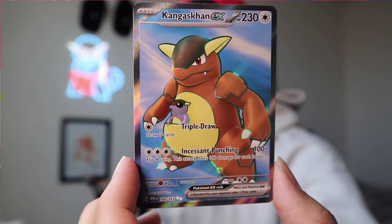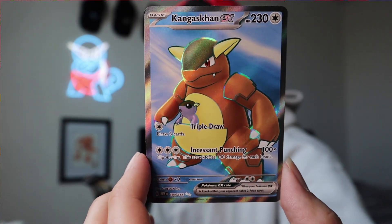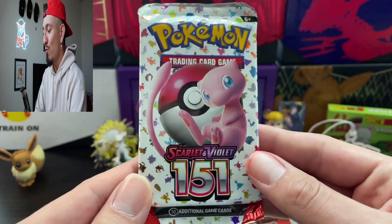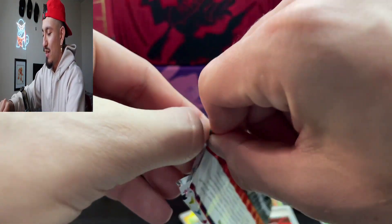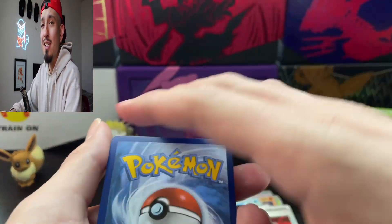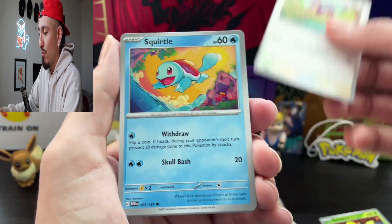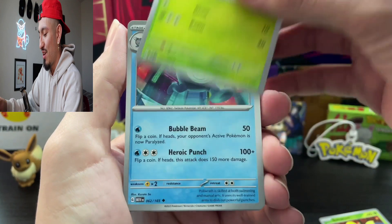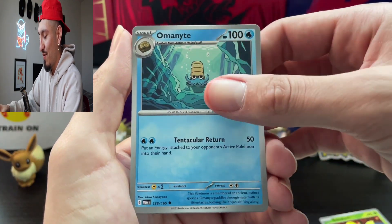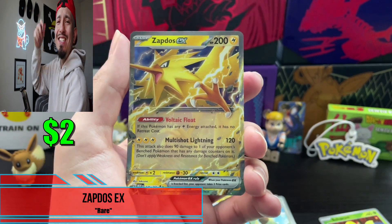Look at it y'all, look at it! Let's go! This set is so fun to open, so fun. And right now guys we're on our final pack of 151. Let's wrap this video up, let's make it a 10-minute banger. We cannot miss. Fighting Energy! Final pack magic, let's do it. Ratata, Squirtle, Lickitung, Venonat, Poliwrath, Pidgeot, Omanyte, Muk, Pidgeotto — and to bring us home: Zapdos EX! Guys, holy smokes!